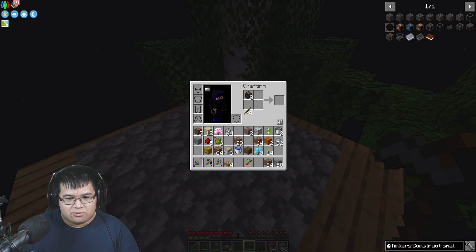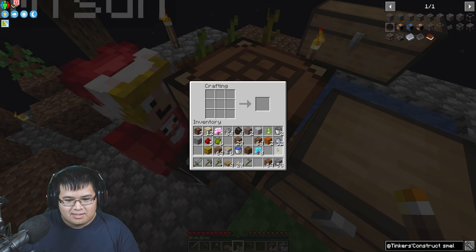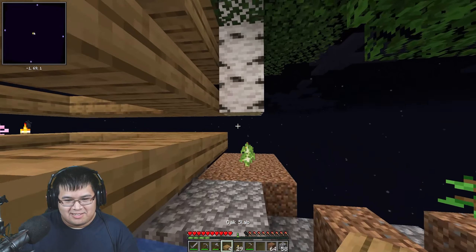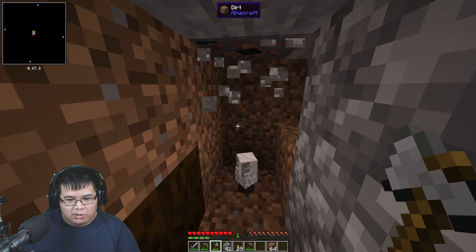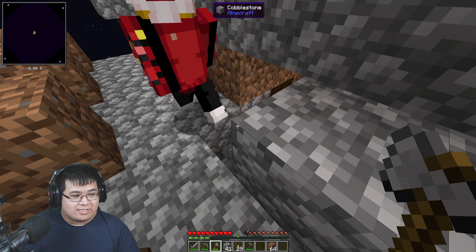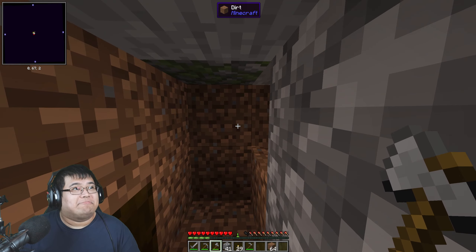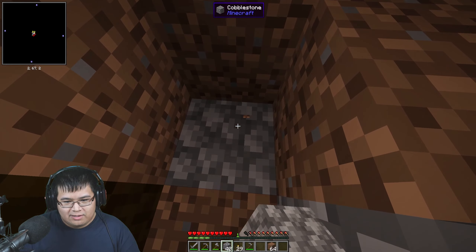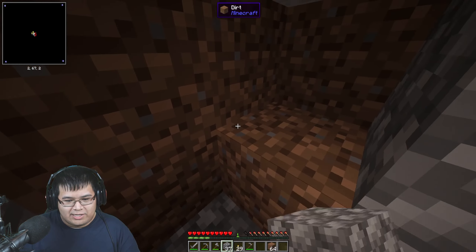We put some torches down and we're good. We gotta put a door first — I don't have any wood, do you? Nope, I'll go chop some. You can put a hopper underneath the one block so items fall into a chest. Can you make a hopper? No. Okay, I'll make it so items go into a chest so you don't lose anything.